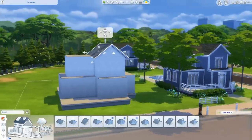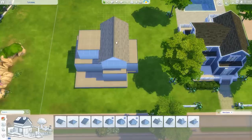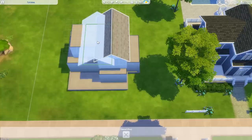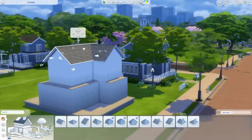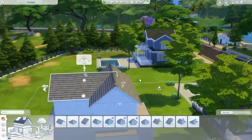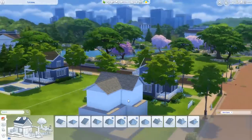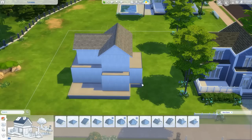We have another very similar roof on the other side that's the same width. The easiest thing to do is click your existing roof and use the copy tool to get the exact same roof again. Use the comma key to rotate it, then line it up perfectly on the other side. Currently it cuts into the first roof, so I'll make it a little shorter and bring it down so it doesn't peek through. Now there's no clipping and we have our second roof.